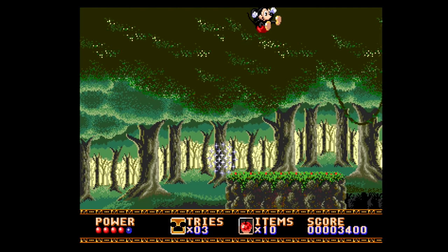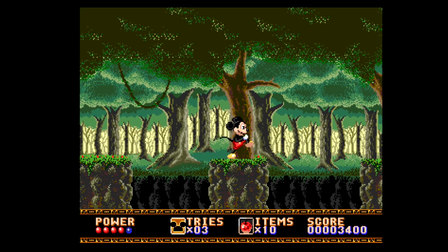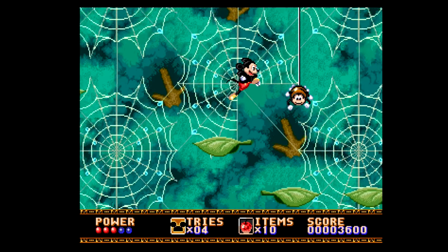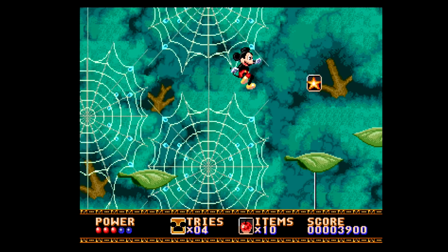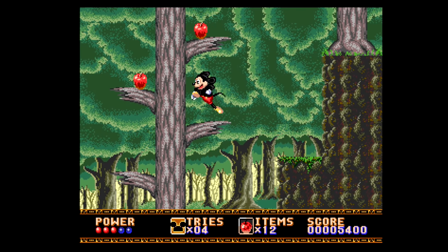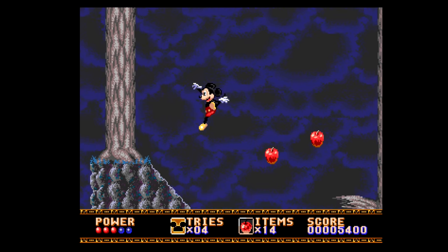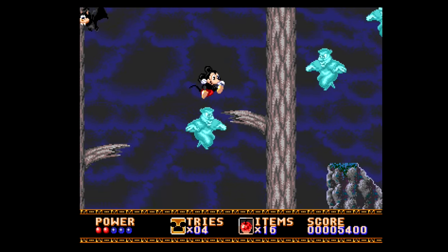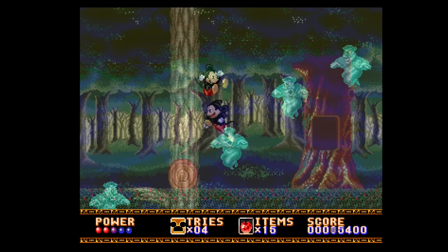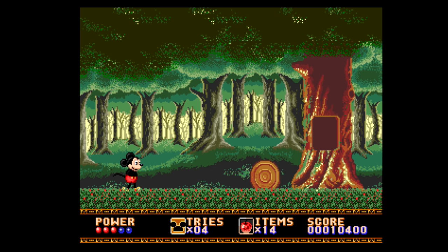The gameplay is straight-up action platforming — nothing difficult to explain or come to terms with after only a few moments of playing. Mickey can jump and use his butt bounce to kill enemies, or throw apples at them from a distance. Apples are collected like ammunition during the stages you play, and there are plenty of things scattered about for target practice. There are five main stages which then have sub-levels before you make it to a boss character. Like the regular enemies, you must jump on or throw apples at them to gain victory.